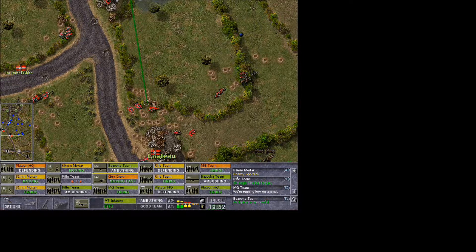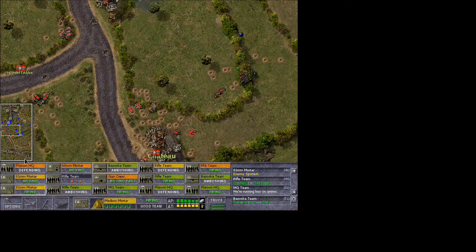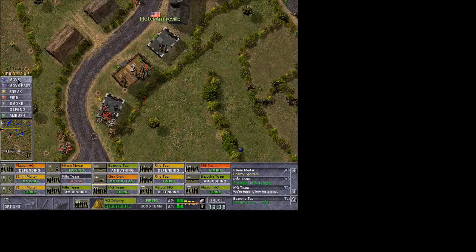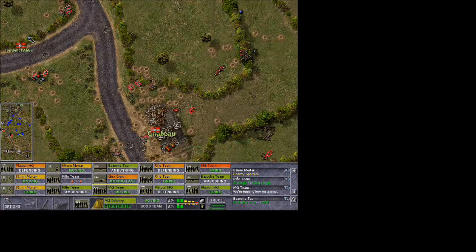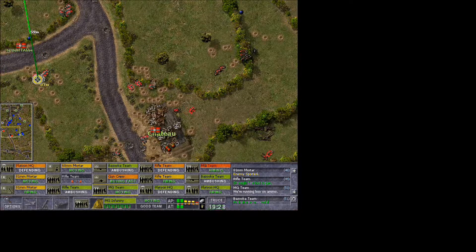I'm going to throw a bazooka round over there. It seems we're starting to run out. Hopefully these guys won't take too many hits against them. Trying to get a good clear line of sight. I wish we could get a good shot at these guys right here - that'd be fantastic. We're moving up slowly but surely. 54 meters - oh my god, man, I could hit a guy in the head at 54 meters. Matter of fact I could pick which eye - this is crazy.